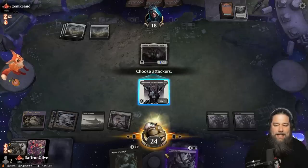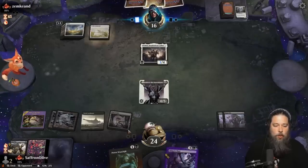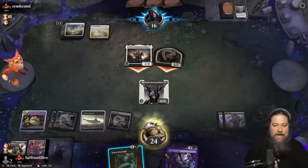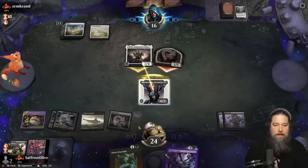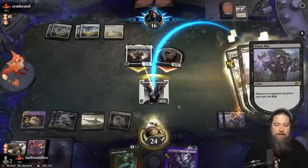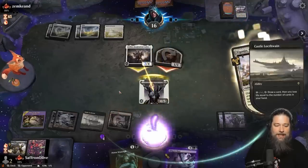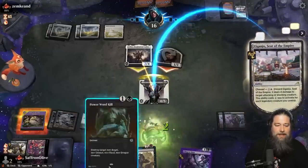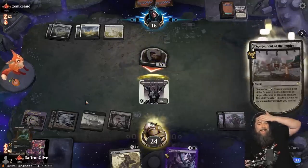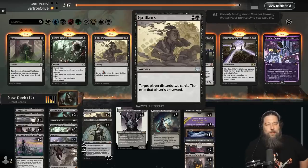Opponent has Adeline - not looking the best. Let's Fatal Push and draw a card. We find another Waste Not. If we ever find our Geier Reach Sanitariums we are in business. We can kill the Adeline. Our opponent must have an Ajani - if they use Ajani now they get blown out. Castle Locthwain into Power Word Kill - what a blowout! And we found the land that blows it up.